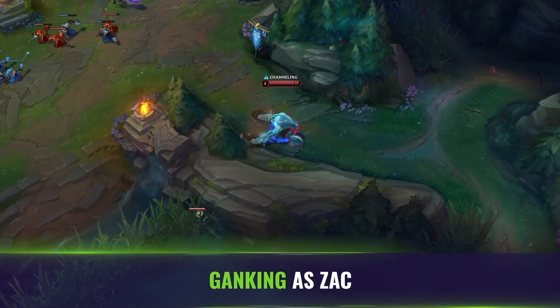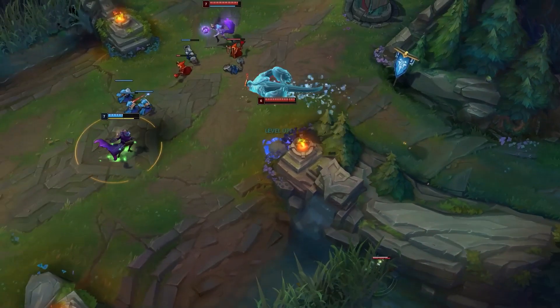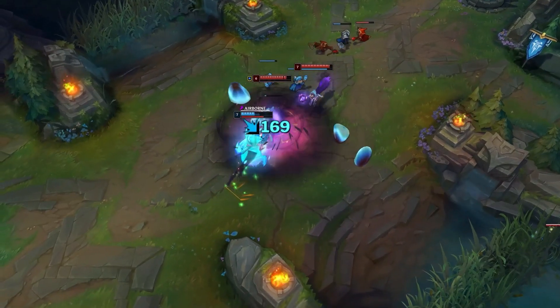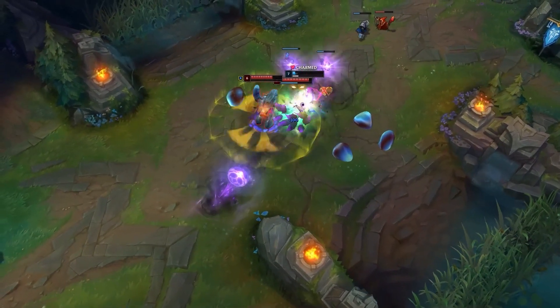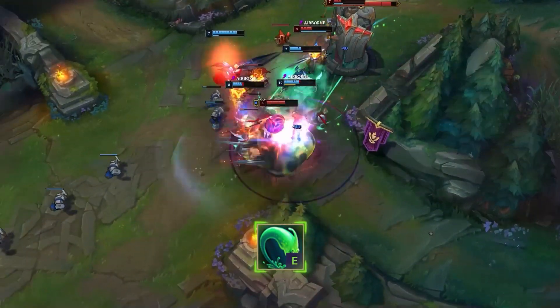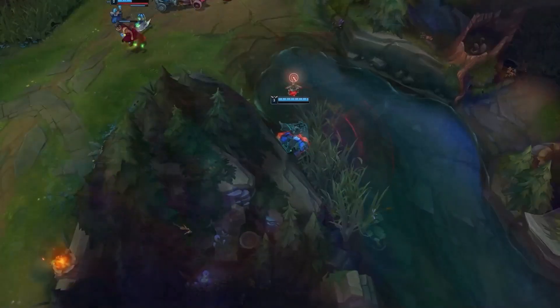Tip number one: ganking as Zac. The first and most important thing about Zac, at least when you think about playing or facing him, is his ability to make a trip to the moon look like a short distance. His E max range really makes him a tank version of Reksai where you can just hit any single bit of terrain and get over it. The E range is huge, especially after you put a few points in it — it escalates very quickly — and he has the upper hand when it comes to the element of surprise.